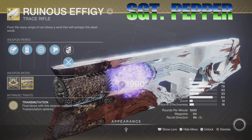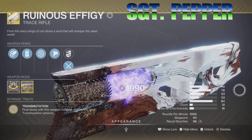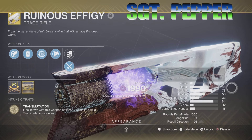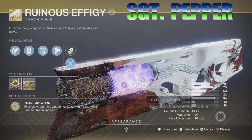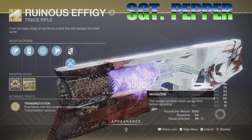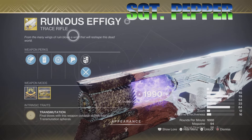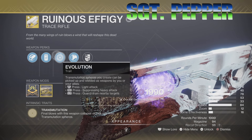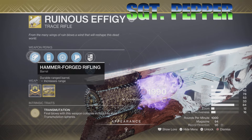Now take a moment and look to my right — from the impact damage all the way to the recoil direction. Note the impact damage is only 8, but it fires 1,000 rounds per minute, so that'll offset that. And here are the perks: composite stock, evolution, particle repeater, hammered forge rifling.